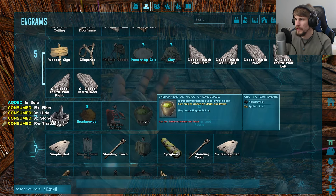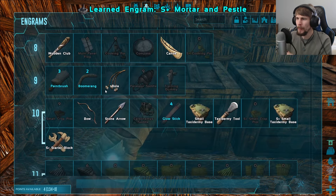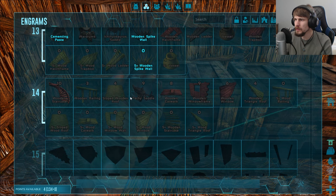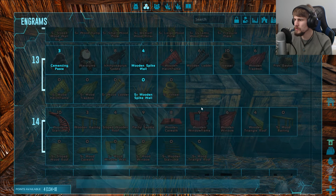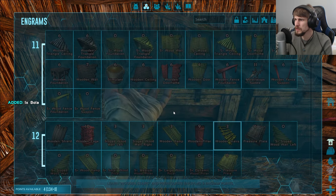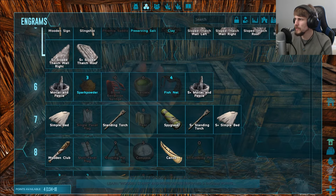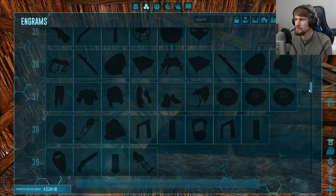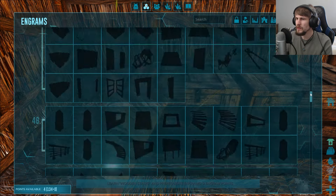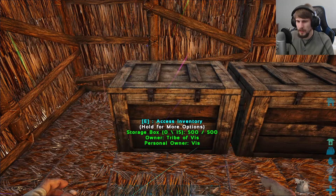I still have four engrams. Eventually we'll make the narcotic and probably want to tame something. Let me take a look at wooden stairs — I need wood ceiling opened up. Yeah, maybe I'll just save the engrams for now. Once we get later in, I think there's a point where you start getting surplus engrams, but it doesn't look like that's the case. There's a lot in every level that we'll be opening up — that's interesting to know.